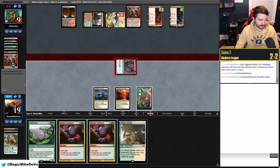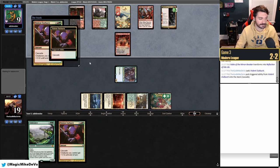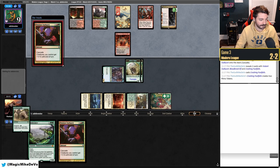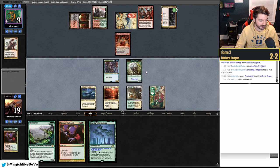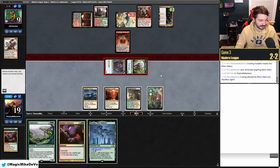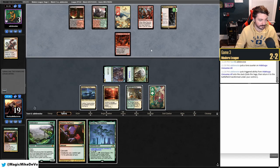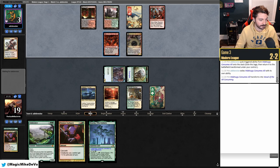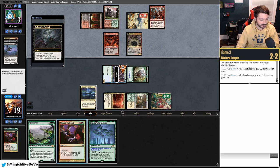We hold open Violent Outburst — they're dead next turn to exile graveyard. They must not have had land because they don't go for it. They seem to be bricking on lands. We have double Outburst so there's no way they can survive. They cast Terminate! Four, five, six — not quite enough. The Terminate really saved them. It's five, six, seven, eight — still close. We hold Magus of the Moon for their token shenanigans.